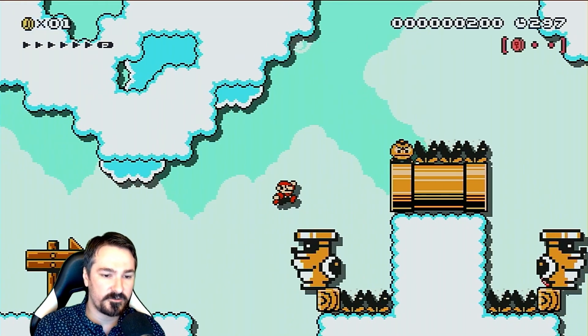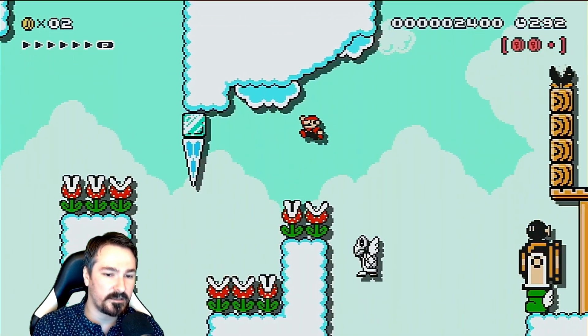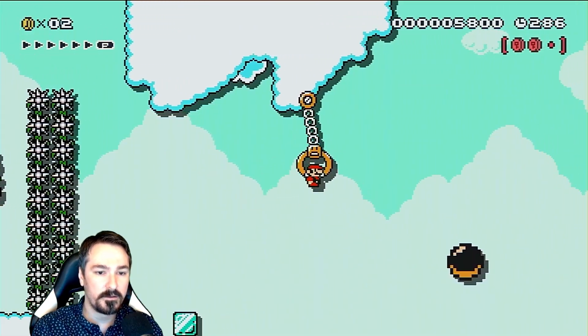So you gotta time these jumps to line up with the rocky wrenches. There's a couple ways you can do that — you can hit the second rocky wrench as he's coming out of the pipe to buy yourself more time, but who needs that?